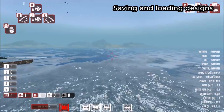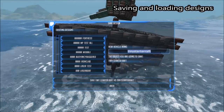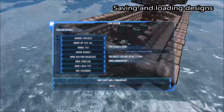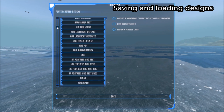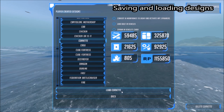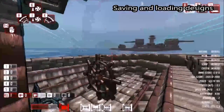Since we're in the vehicle designer, we can spawn in other vehicles and save our vehicle whenever we like. If I press Escape and click Save Vehicle, I can rename this vehicle as 'small cannon ship' and save it. Similarly, I can load in various ships. I'm going to load in a corvette. There's no limit to what you can load in the vehicle designer, and all the resources are free. When you load them in, they're naturally on your own team.